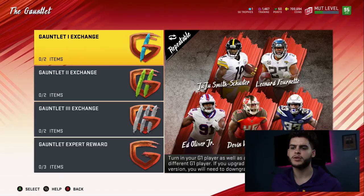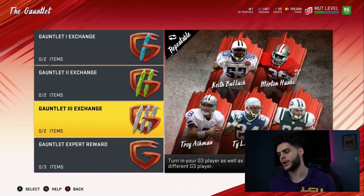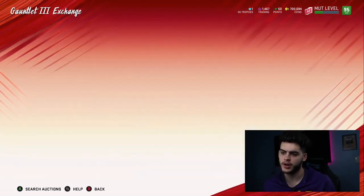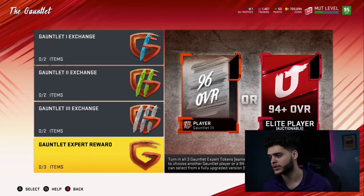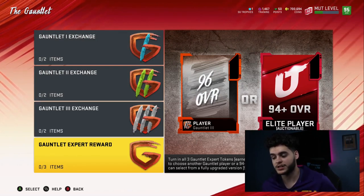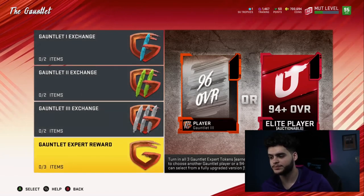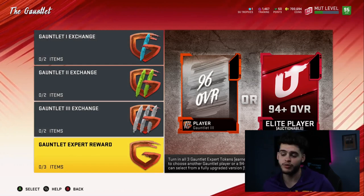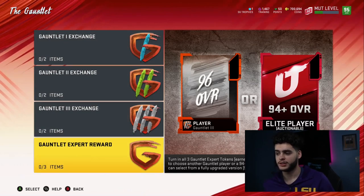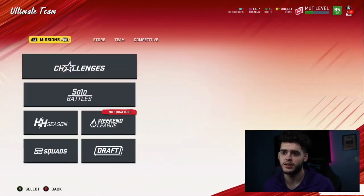Gauntlet 3 exchange is up. We've got players like Keith Bullock, Merton Hanks, Troy Aikman, Ty Law, and Wayne Kribet. The way this works: if you get any of these guys and don't like them anymore, toss them in here with a quick gold card and you'll be able to pick another one. For the gauntlet expert reward, you can get a 96 gauntlet player or a 94-plus auctionable player — though that second option is kind of risky.